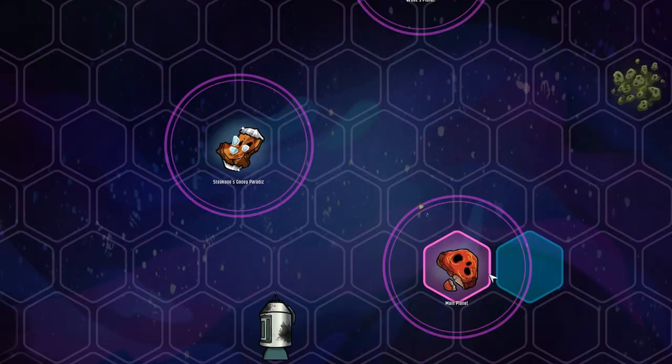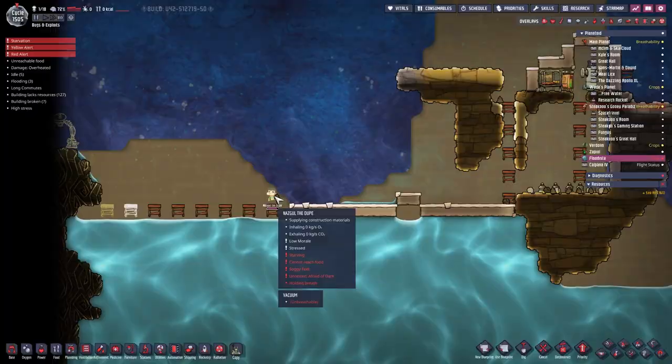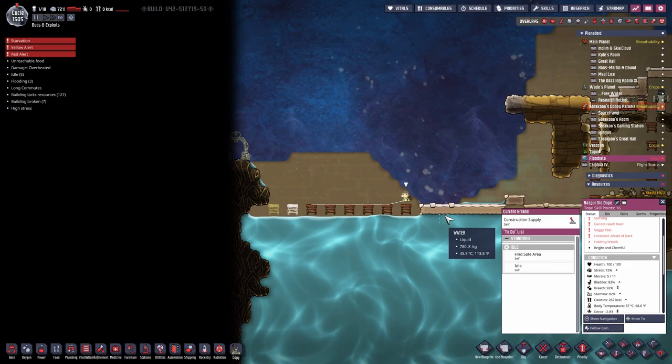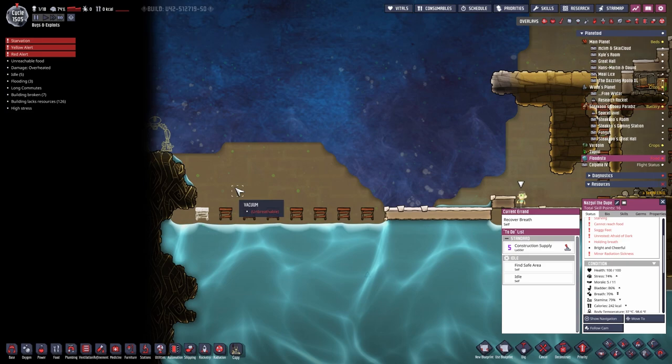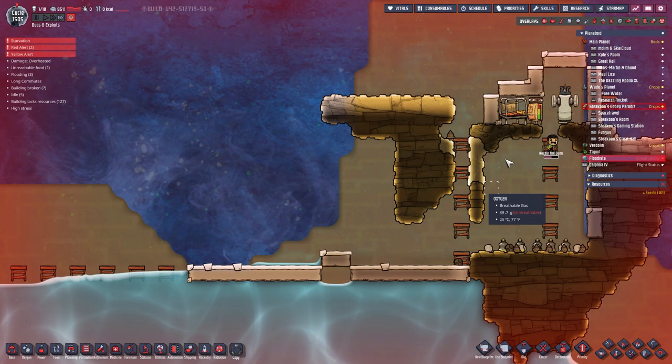Meanwhile, the seeds that I sent over from the main planetoid to create some plants on Steakoo's place are finally being delivered, so that we can place them in the pots. And for Nazgul, I'm using his last calories and breath to build a mini pod — I want it out of the way because I don't want anything in this area on this planet. Let's see if he can manage to do so. Recovering breath — no, that's not important. This has priority.